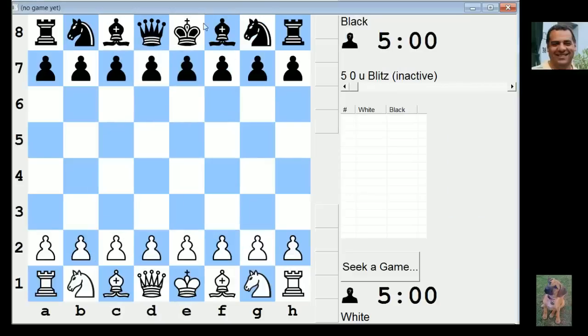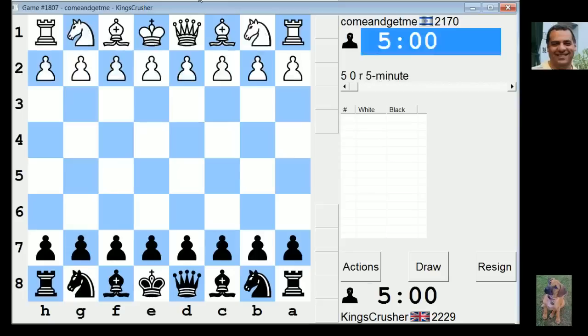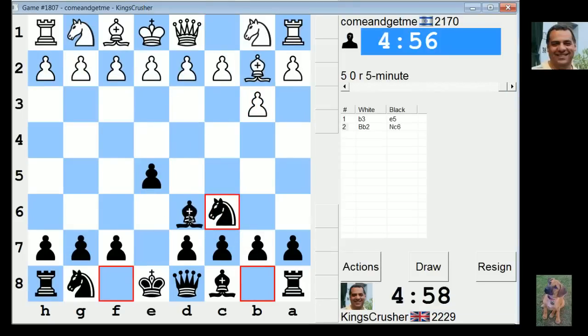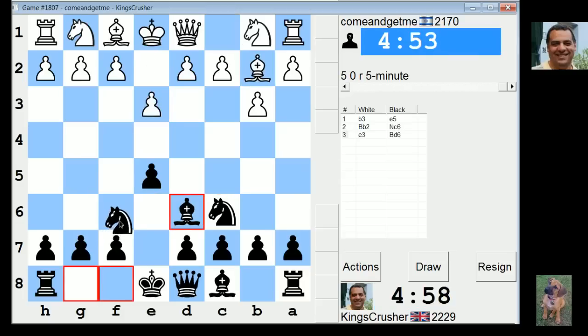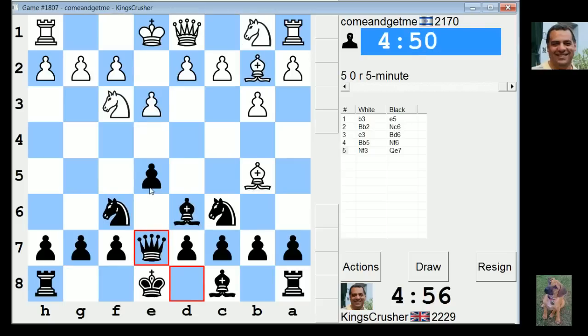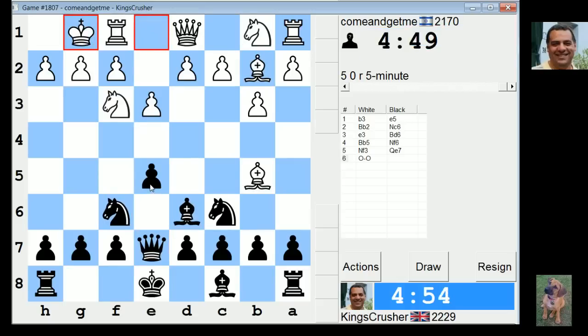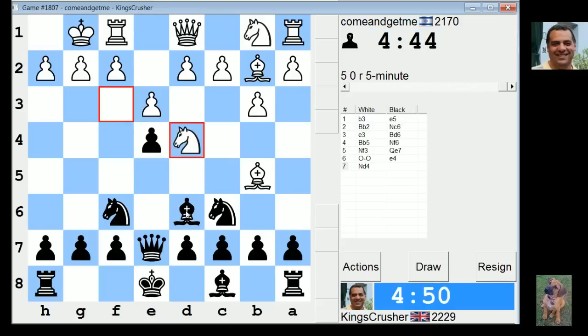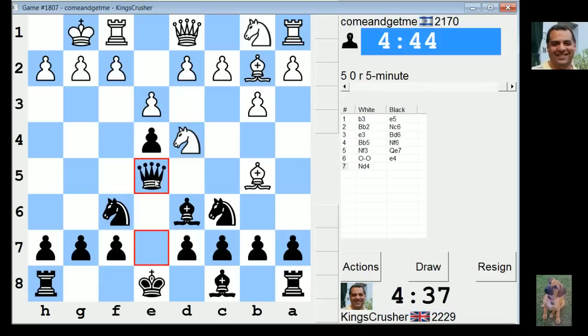Okay, let's go again — five minutes auto pairing. Playing this system against the B3 Nimzovich-Larsen, c6. Cannot go for a Greek gift almost. When he's playing Queen e5, the knight d4 — doesn't that win the bishop? So Queen e5, g3, knight d4. Hmm, interesting.